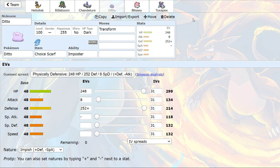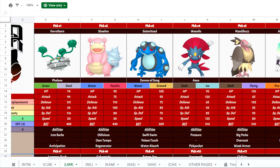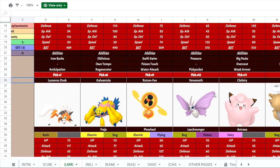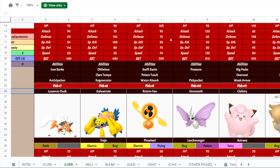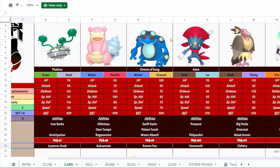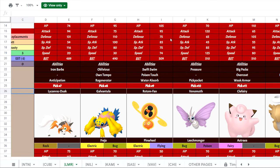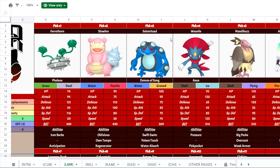Then, Ditto — typical Choice Scarf Ditto. This has a couple of applications. Namely, a set-up Venomoth is really scary, but if he Quiver Dances I can basically beat it 1v1 because he won't 2HKO me before I 2HKO him. The other application is Lycanroc Dusk — if it sets up with a Swords Dance, I can bring Ditto in and do a ton of damage to his own team with it. If Ferrothorn is weakened, a +2 Lycanroc even if Choice locked into a Rock-type move puts in a ton of damage on his entire team. That's pretty much why Ditto is there.